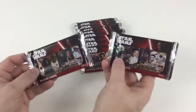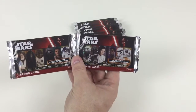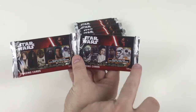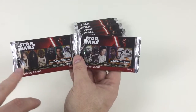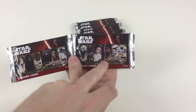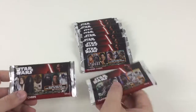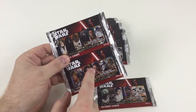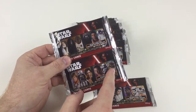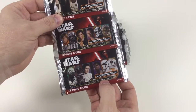I'll just show you quickly the differences between the packs. As you can see, there's different characters on them — for example, you've got R2-D2 on that one, but you've got BB-8 on that one. And you've got all different characters across them, like Boba Fett, people from the new film, the new Stormtroopers, Kylo Ren. There's also a pack with Rey, Chewbacca, and Darth Vader — so it looks like there are three different types of packs you can get.